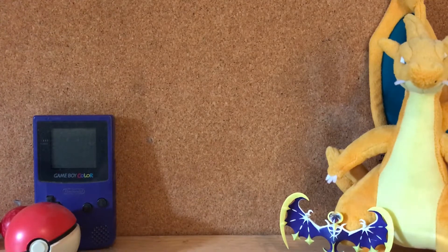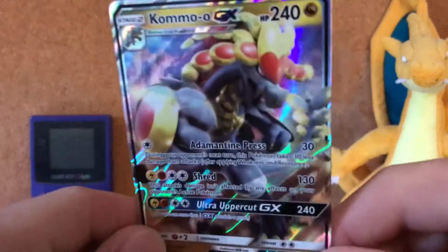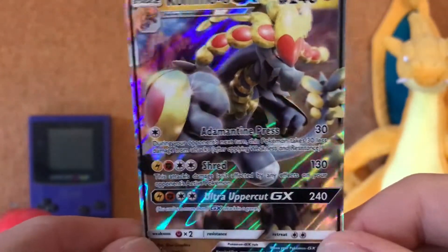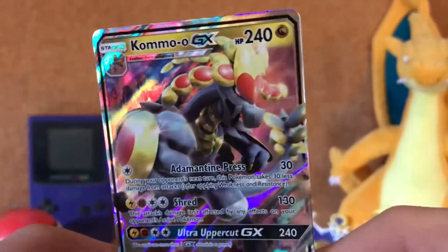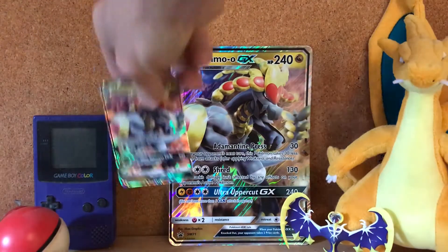All right, once I get this popped off — let me get the Kommo-o card out. We got this baller-looking Kommo-o GX, very cool looking. I like it a lot. Kommo-o's a cool Pokémon, although it's a weird one to use. We also have this giant card; I'll leave that up in the back as a little set piece.